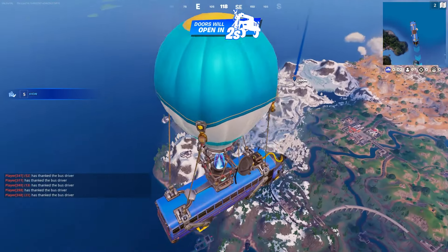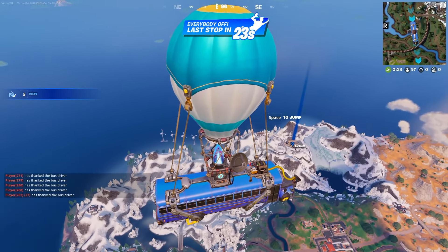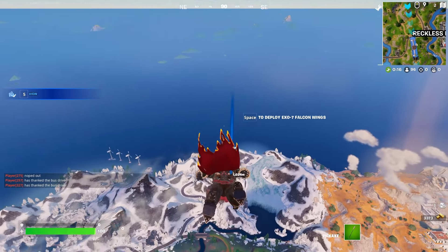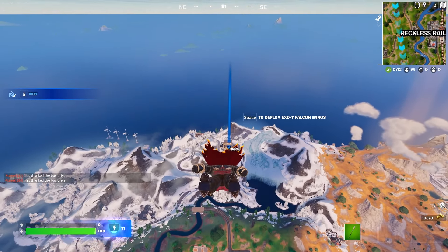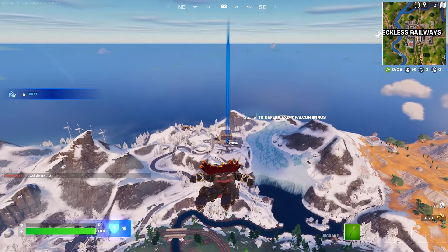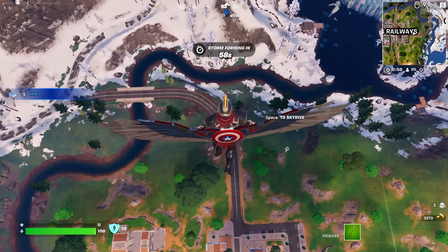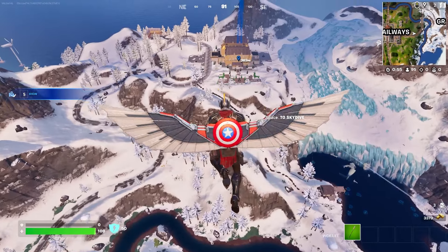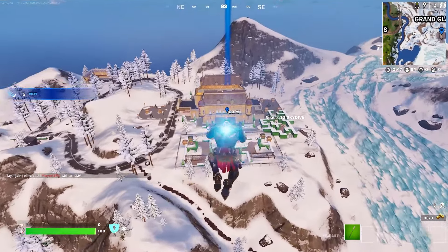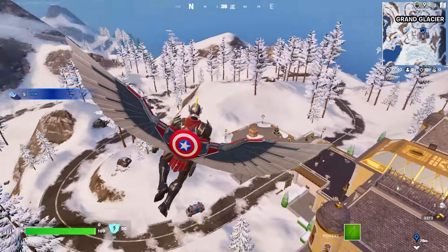Let's land at Grand Glacier — this is currently my favorite place in solos, squads, and duos. The NPC here sells a sniper rifle, which is great because in a recent update they made sniper rifles a lot harder to find — they're only available in purple and gold rarity now. You can also buy a rift from the NPC as a two-in-one, and there's one of those new Midas upgrade machines that sometimes spawns here. Just a lot of good stuff going for this POI.